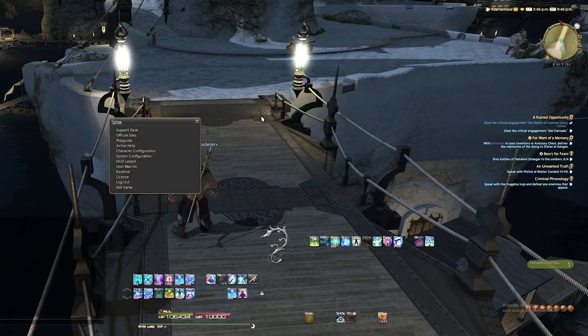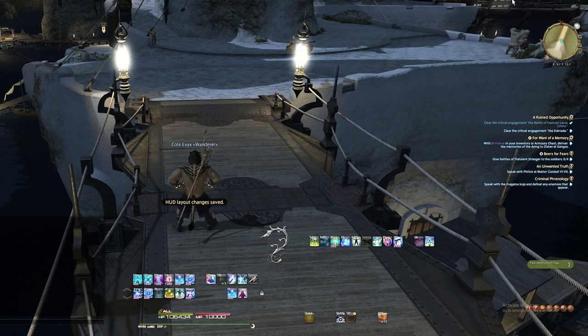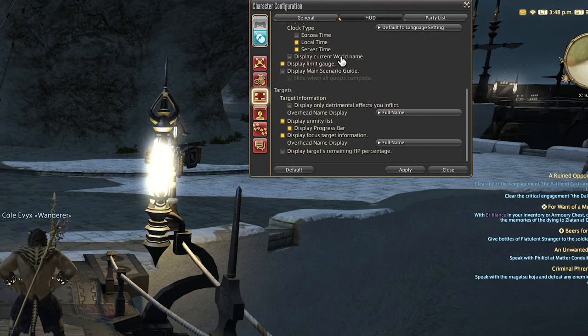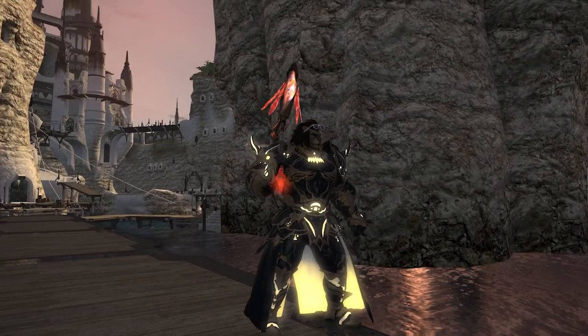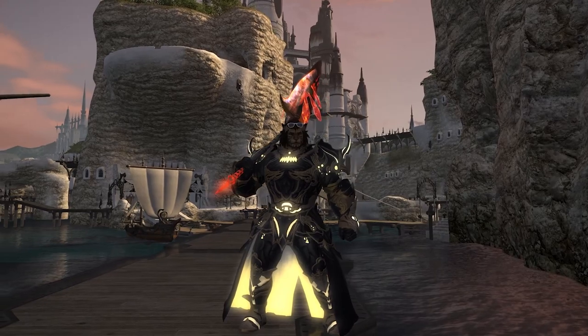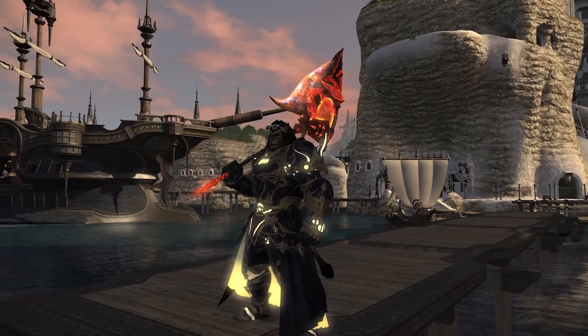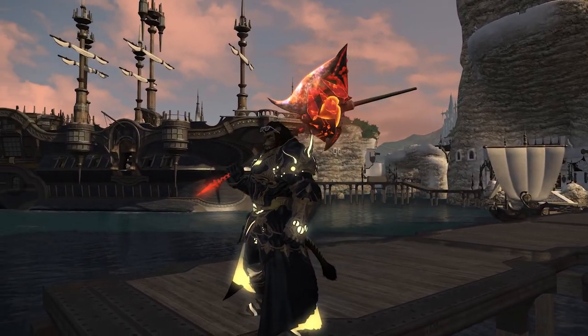The second point is also server related. Your server information is given at the very top of the user interface, and you can either turn off the HUD element completely or alternatively just shut off the server name alone. This can be done by going into the character configuration menu, under UI settings, then HUD, and then display world name. If you are truly being bombarded by too many people, I would recommend using the world transfer service, changing to a different world, or doing that off stream and making sure that you don't display the world name.